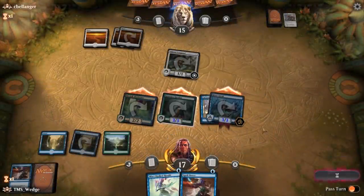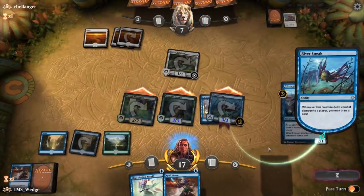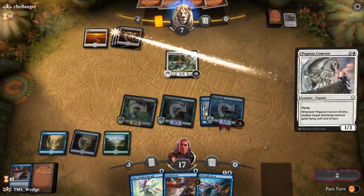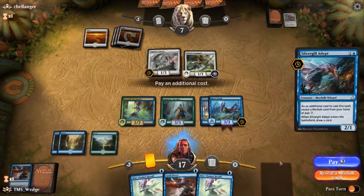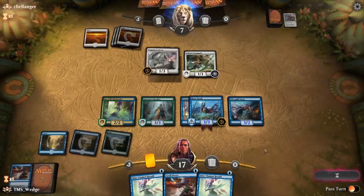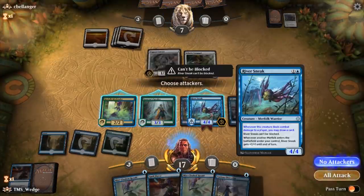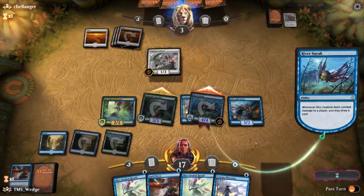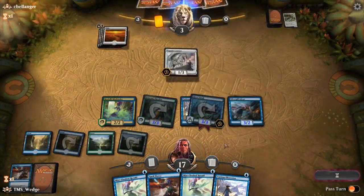You can make the entire list for basically no real-time investment and literally no financial investment. The deck's crazy strong — it attacks out of the gate quickly and is difficult to keep down, as refueling is a bit easier than many would think. Make sure to keep up mana for Dive Down and Spell Pierce when you have something important on the battlefield or you're against a deck heavy on removal. The worst thing that can happen is getting your Mistcloaked Herald removed when it has Curious Obsession on it. Prioritize that insurance — the deck is pretty easy to pilot and 100% free on Arena.